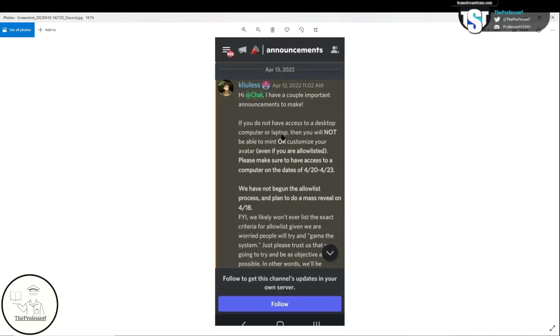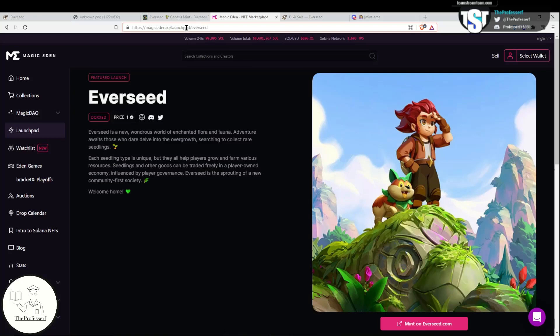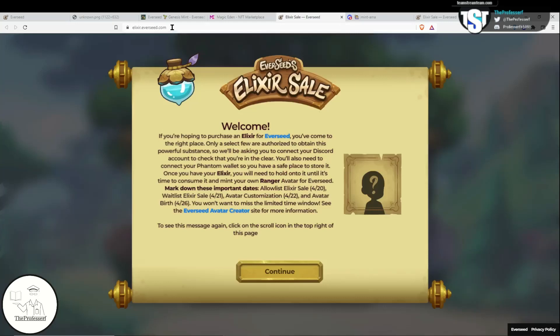You need to have access to a desktop computer or a laptop — you will not be able to participate in the minting or customizing the avatar on your phone. We're going to magiceden.io, Launchpad Everseed. On the bottom right of the page, you'll see the Mint on Everseed button — go ahead and click on that. Once you arrive on the Everseed page, you'll be directed to a special elixir page. The first thing you need to do is connect your Discord ID to verify you are the person in the community that received the allow list or wait list role. You will then be able to purchase your elixir by connecting your Phantom wallet. Hold on to your elixir until 4/22 — that's when you'll be able to use it to start customizing your Ranger avatar. Once customization starts, you'll have two days to finish, and on 4/26 you will receive your NFT mint of your customized Genesis avatar.